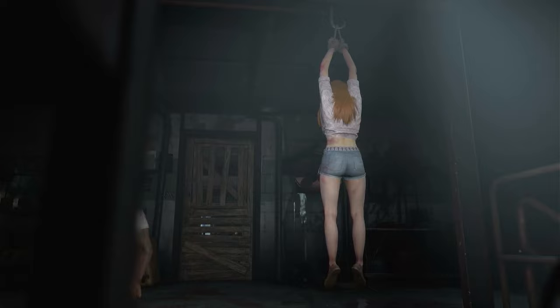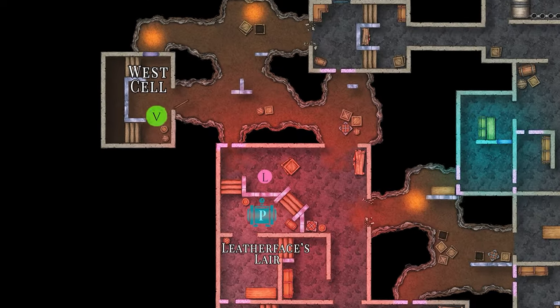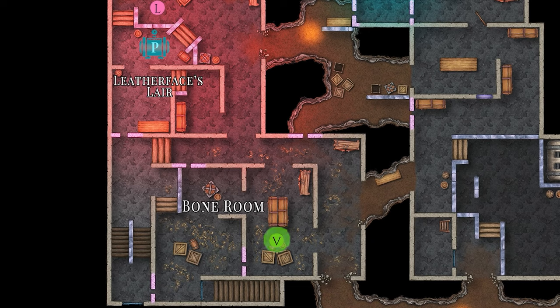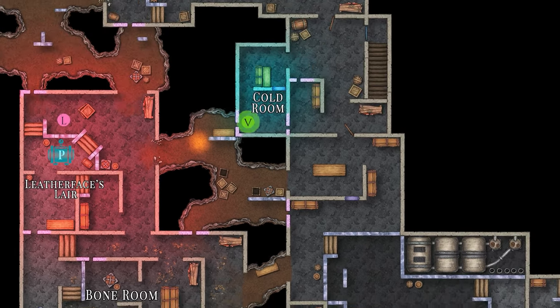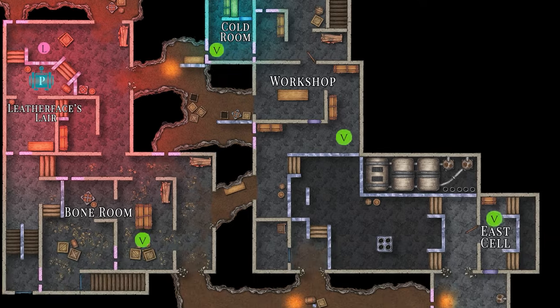When playing a victim, you will spawn either in the west cell, bone room, the cold room, workshop, or the east cell.